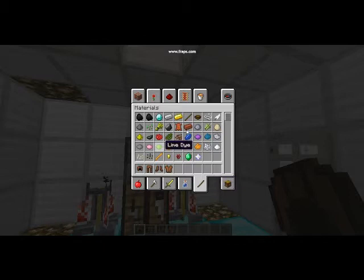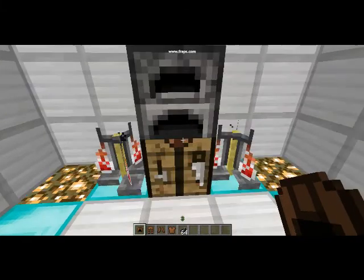You can grab any of these dyes you want — anything from ink sack to bone dyes. You can use ink sack because it's just a nice flat color, not very much of a change.